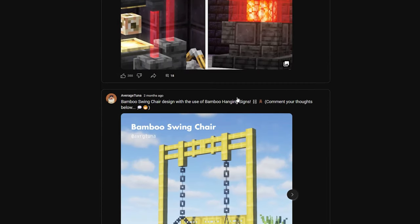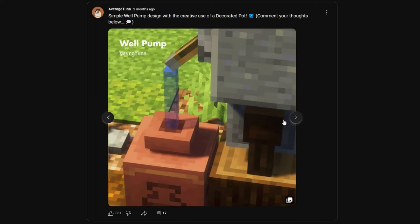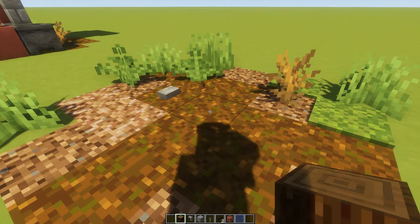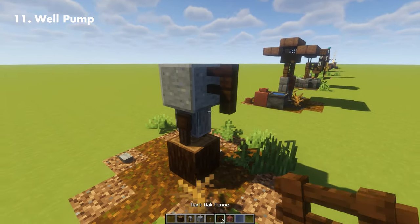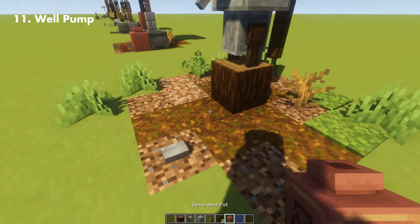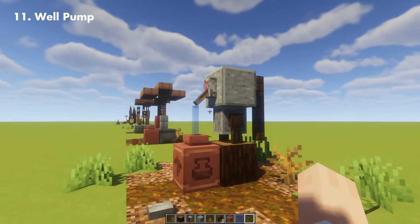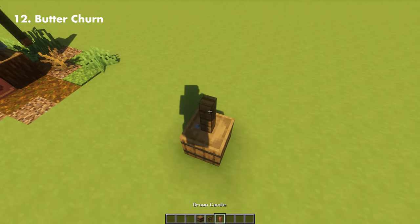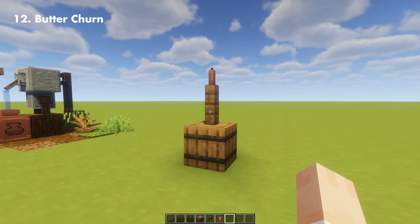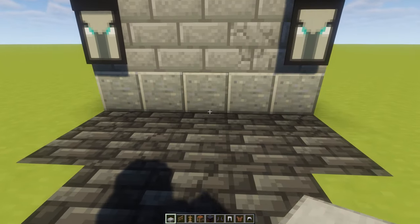If you've been checking my community posts or following my socials, I posted a well pump design that was supposed to be in the 1.20 build hacks video, but I decided to feature it here instead. What's special about this build is that the decorated pot sits well with the pump, especially with the blue stained glass pane as the dripping water. With a barrel, spruce fence, and brown candle, you can make a butter churn, which is one of my favorites in this video because it just looks really simple.